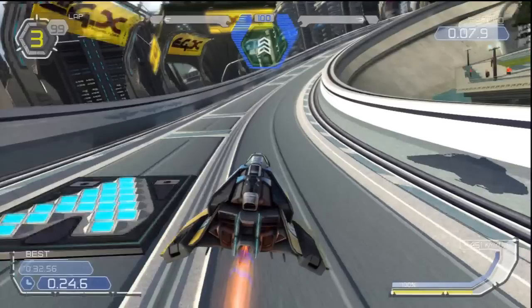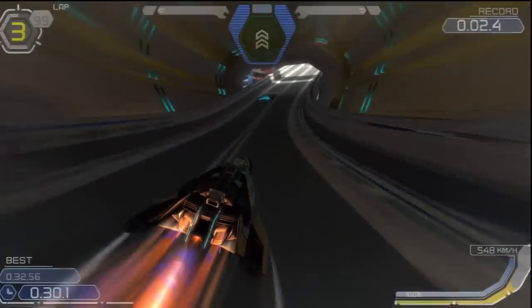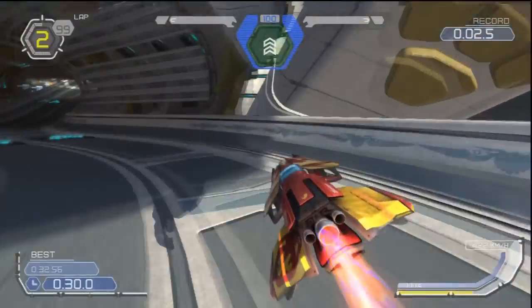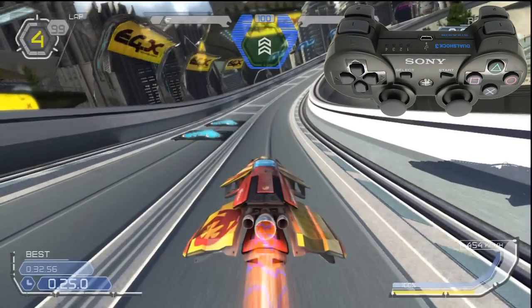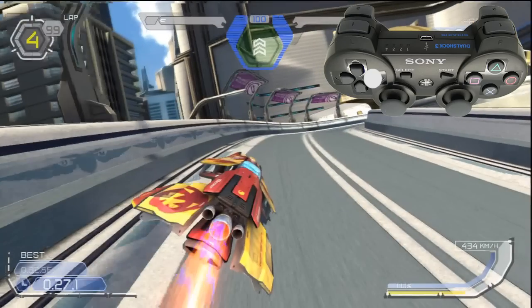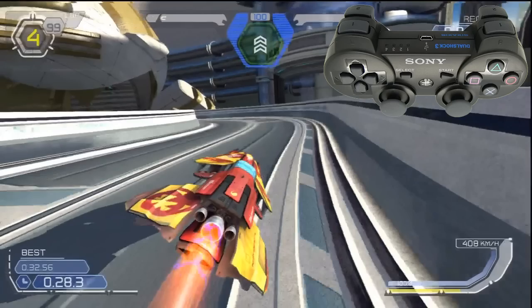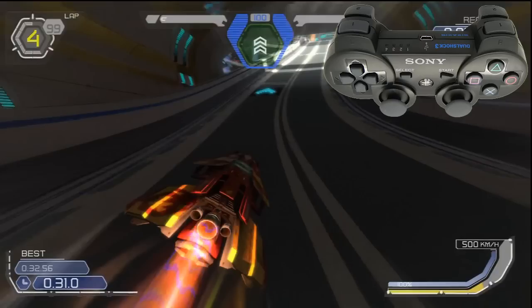Another example is the final corner series at Ubermall, which even on Venom class can be very difficult. The Faisar can tackle it without air brakes, but the Piranha enters the first corner okay then slams into the back wall unable to change direction quickly enough. Using air brakes: as the craft turns, a slight tap of the right air brake pulls it further into the corner. Once through, hit left and then tap the left air brake to swing the craft into the second corner. The air brakes do take a bit of getting used to, but you need to master them if you're going to compete on the higher speed classes.